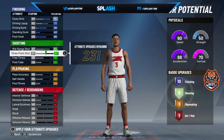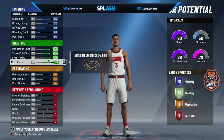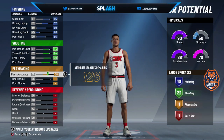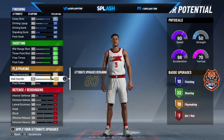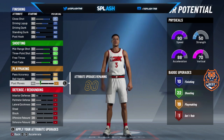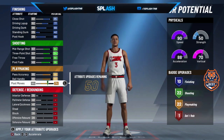For mid range, everything right here is maxed. Max that out. Pass accuracy — everything in playmaking, max out. You want to know why I'm doing post moves? Because you have 19 playmaking badges without it, and if you upgrade it you get 4 more. So yeah, we'll do that.